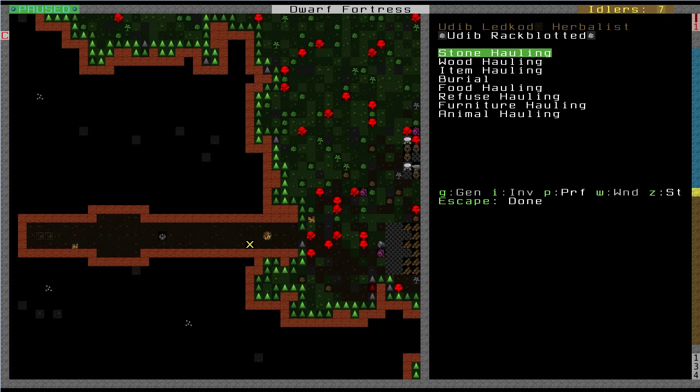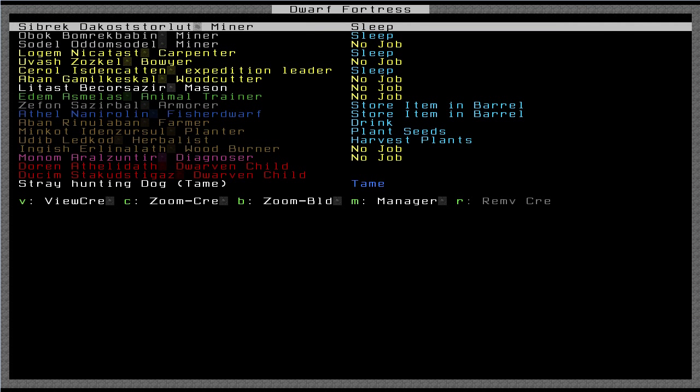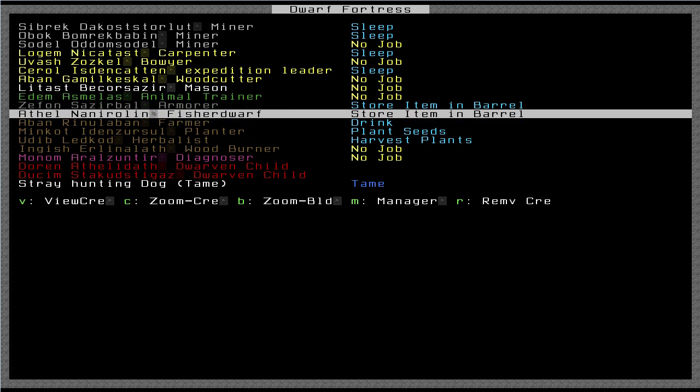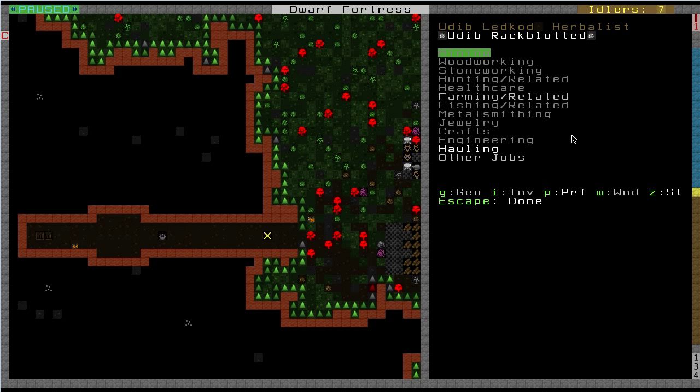He also has hauling labors enabled. For example, if I make a bed at my carpenter and press B to build it somewhere, that refers to hauling - he has furniture hauling enabled so he can perform that action. The other way to look at this is from the unit list: press U, find my herbalist Udib Letkod, press C to zoom to the creature, and you get to the same place as before.